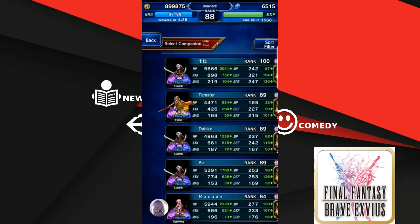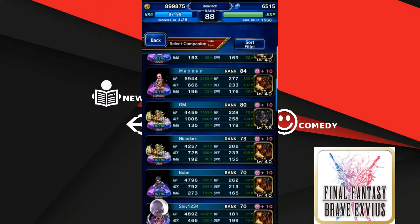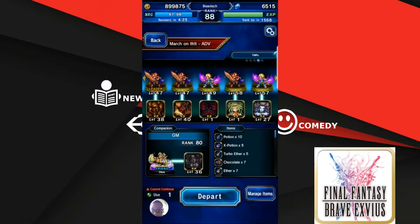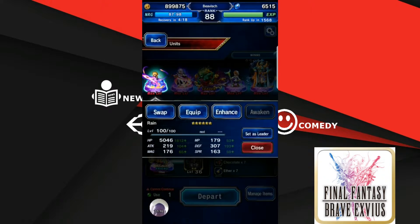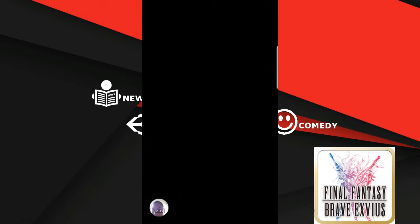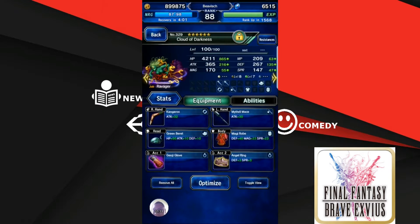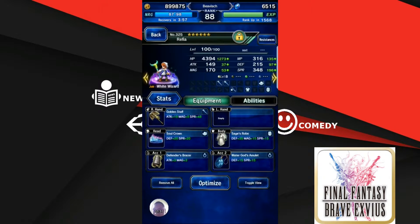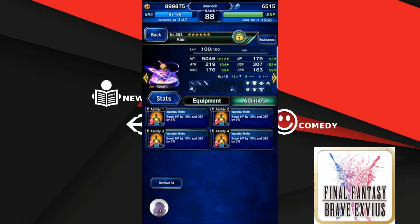The quest objectives are: deal ice damage, use green magic, and clear without Aladdin. I don't think I have anyone with green magic, so for this one I'm just going to use Olive. My team is Rain with equipment, Cecile as tank, Cloud of Darkness for attack, White Wizard, Refill for healing, and Dark Mage for magic attacks.